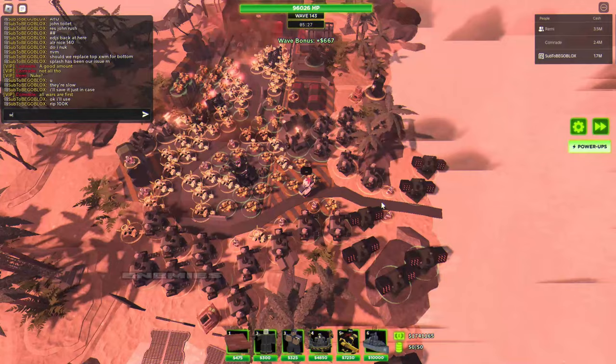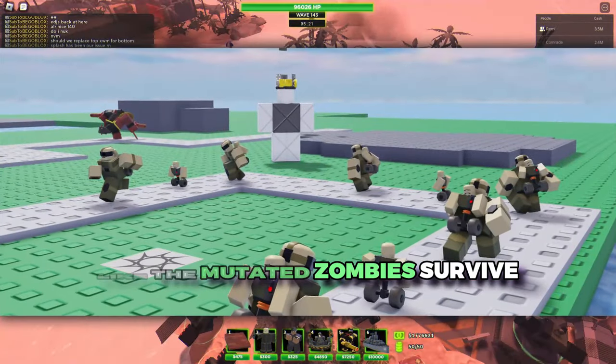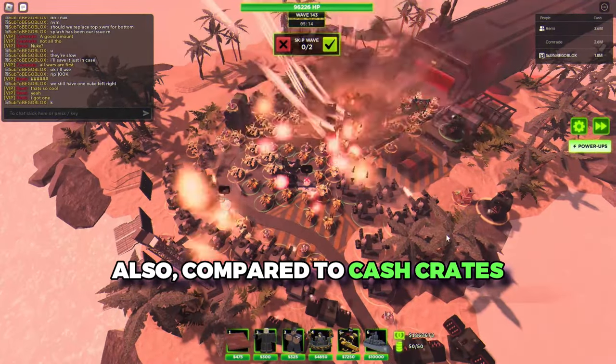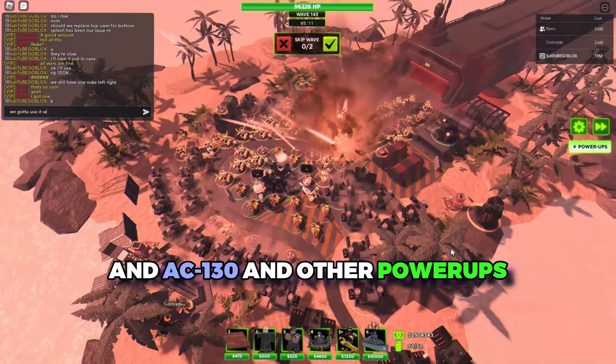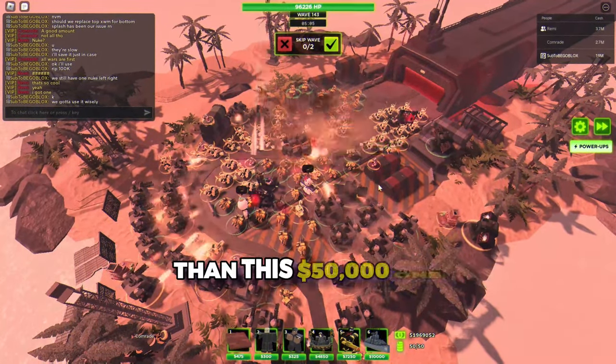And since it's only one tick, enemies with multiple phases, like the mutated zombies, survive. So that's also pretty annoying — it's kind of niche, but that can happen. Also, compared to cash crits like AC-130 and other power-ups that are far cheaper, they usually can help you more than this 50,000 one.